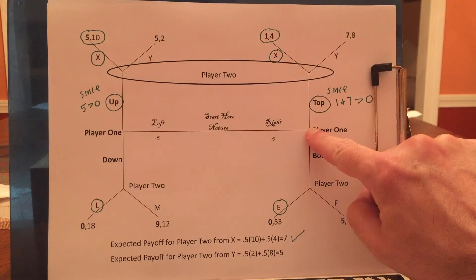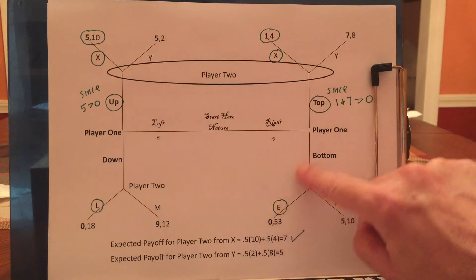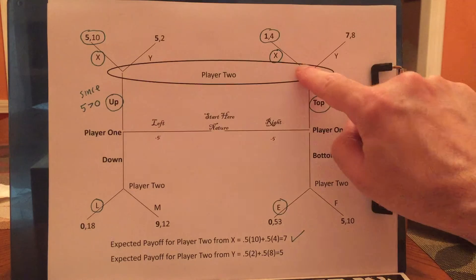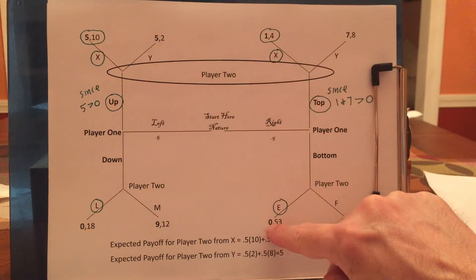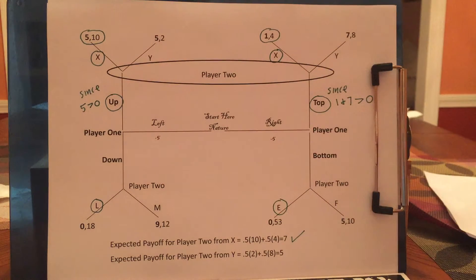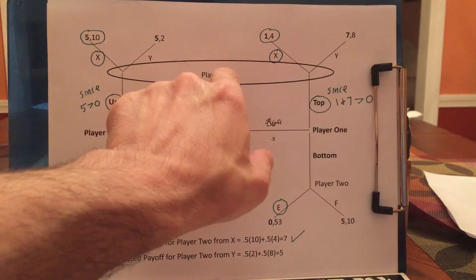Player 1, if he's a righty, will also say bottom gives me 0, but if I go to the top, I get 1 or 7, and both 1 and 7 are better than 0. So player 1, if he's a righty, will say I'm better off picking top before I figure out what player 2 would do, because of his uncertainty.